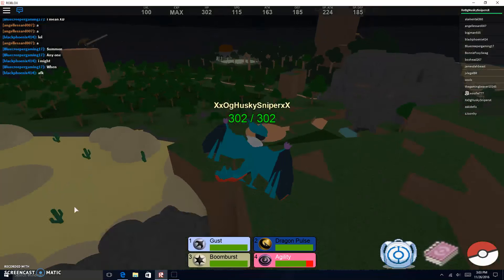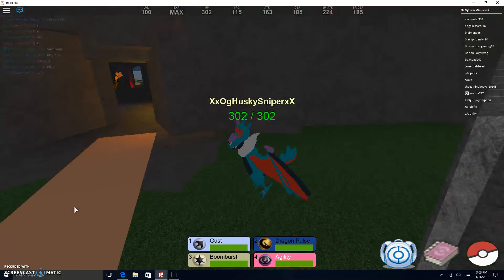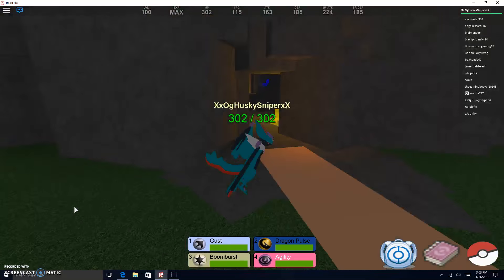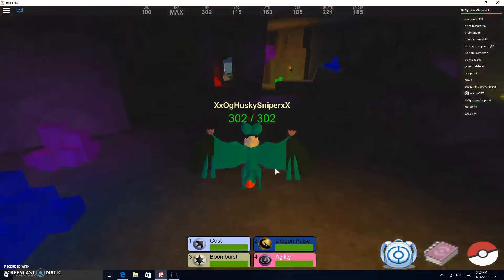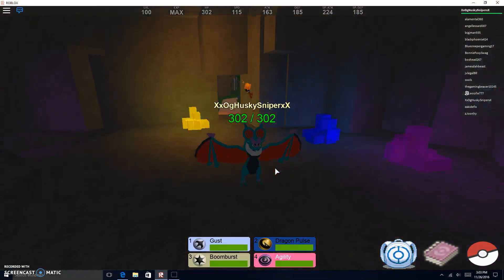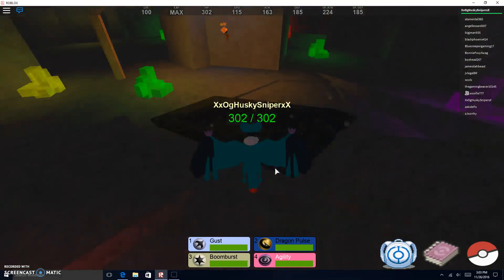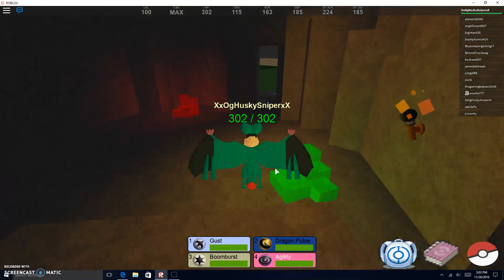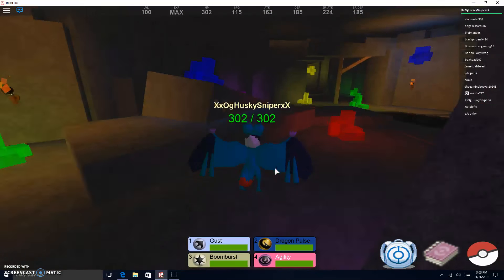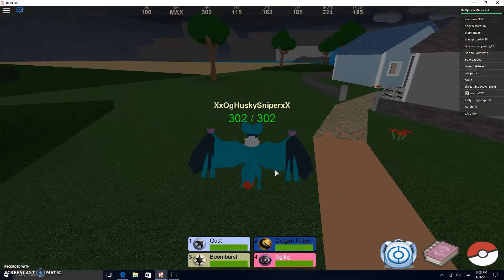The first Megastone I'm going to show you is Metagross. The Metagross Megastone spawns in the Crystal Cave — it spawns literally anywhere in here, except for down in this weird pit. It can be anywhere in this area. So yeah, that's Megastone number one.